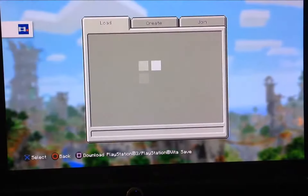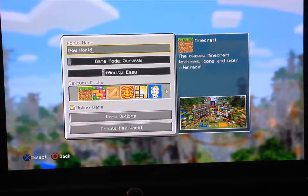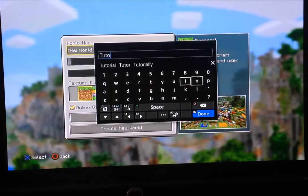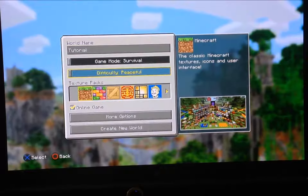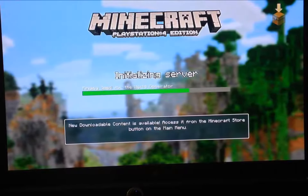What's up guys, this is the Creeper here. Today I'm going to show you how to do a glitch. To show you that it works, I'm going to create a new world — let's just call it 'tutorial.' It can be online or not; for a single player one, let's just put it offline right now.